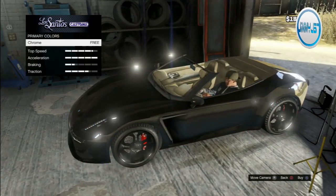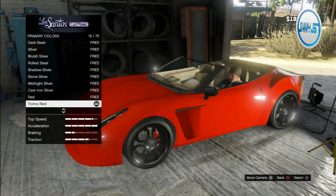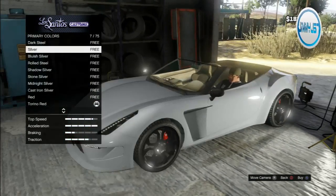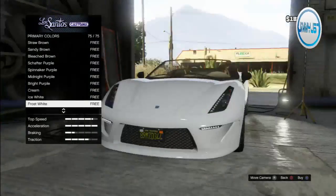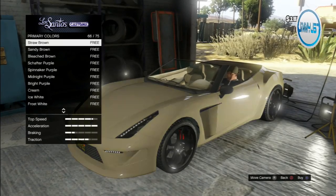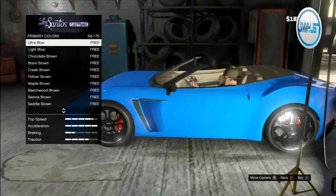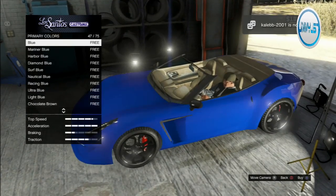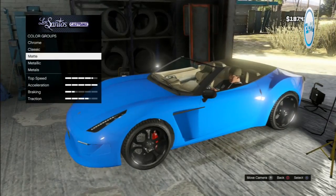Now this is the hard part — getting a cool color for the car. I don't think this car does chrome very well, so let's go into classic colors. Right now it's Torino Red. Let's look through these... not feeling it, not feeling it. Oh, that Frost White is very white. I wish you could get a secondary color too, like a stripe down the side, but unfortunately you can't on this car. Oh, I actually like this Ultra Blue — that looks pretty sick.